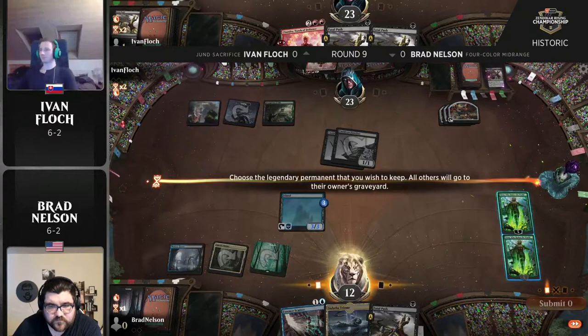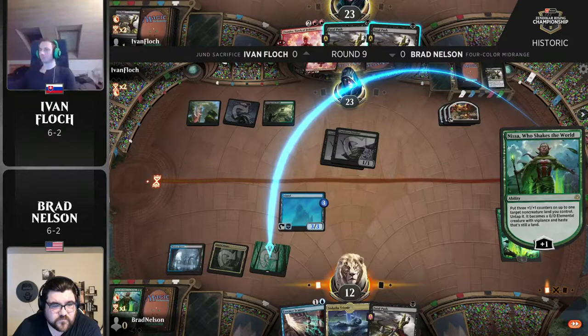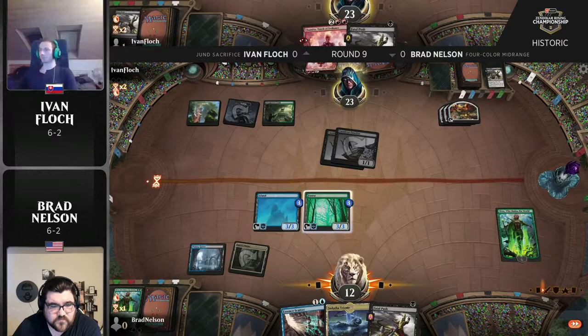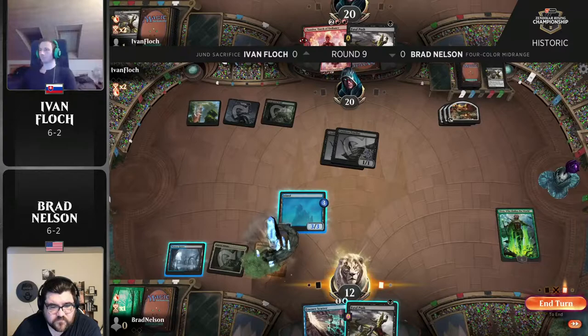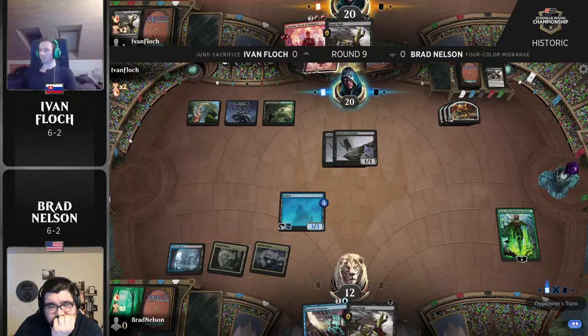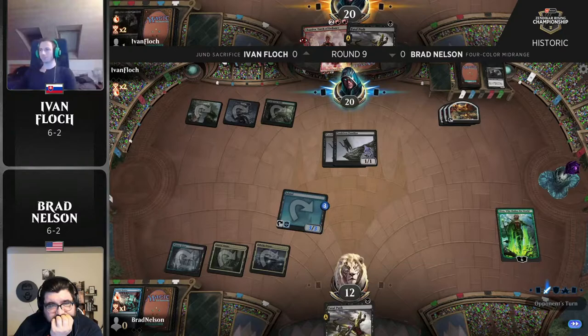Ivan will get punished a bit here with two Fatal Pushes in hand. Brad and I have worked together for so long on Pro Tours, but this time I decided to test with Kai, Huey, Reid Duke — that testing team. One forest down and Zagoth Triome on the battlefield. Midnight Reaper is the draw for Flock — still no red mana. Ivan doesn't have the fourth land to Fatal Push the island and move to second main phase, so he's probably walking right into the Essence Scatter.